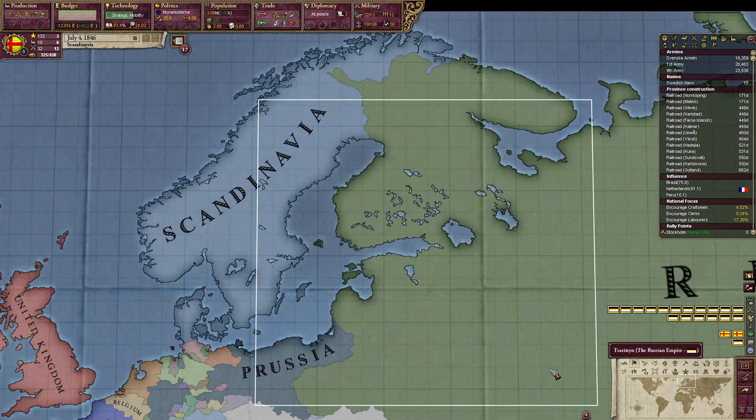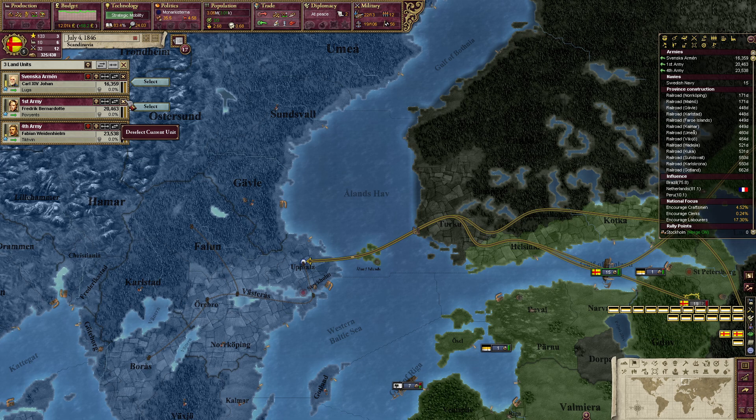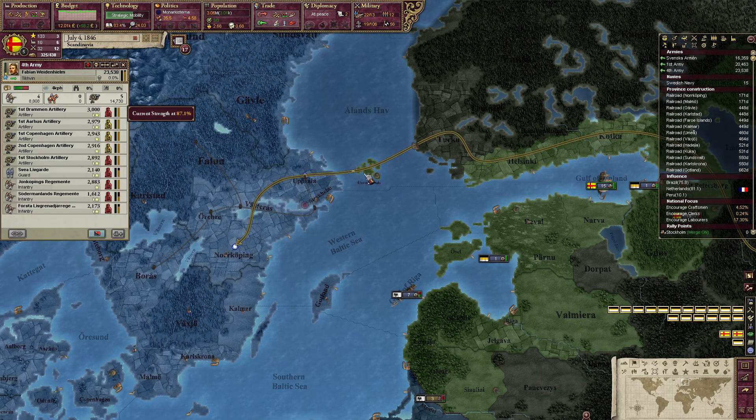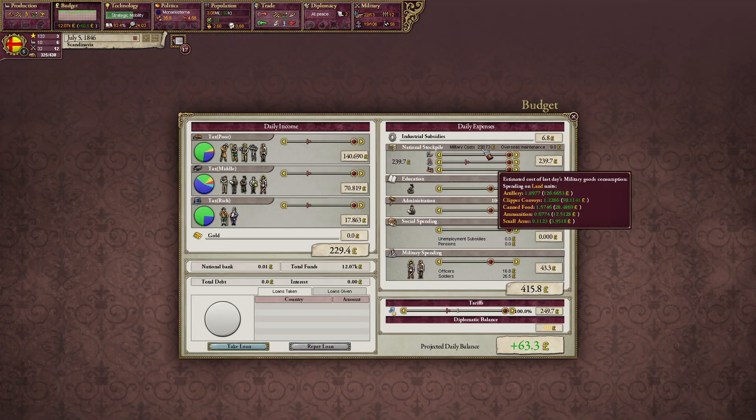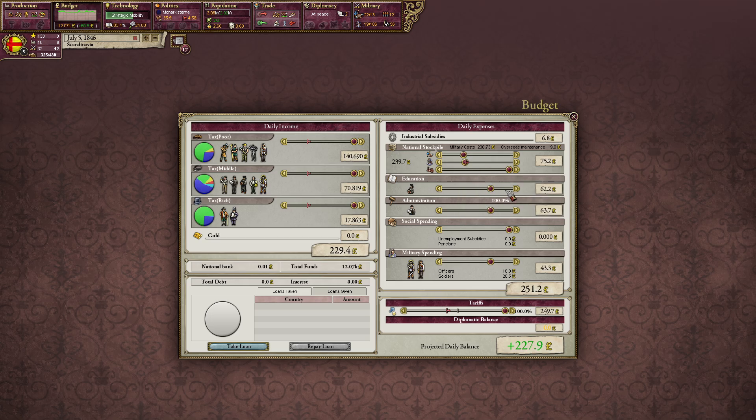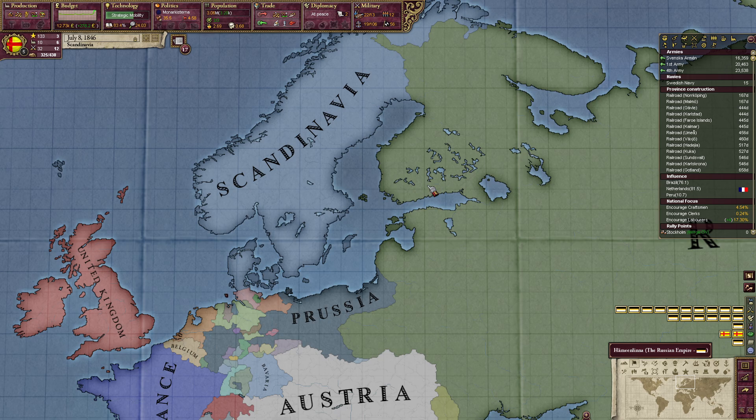Now the war is over — we didn't get anything. Move back home. We are at peace, so we can lower the maintenance — just do it to 30%. We can start thinking about what to do next.